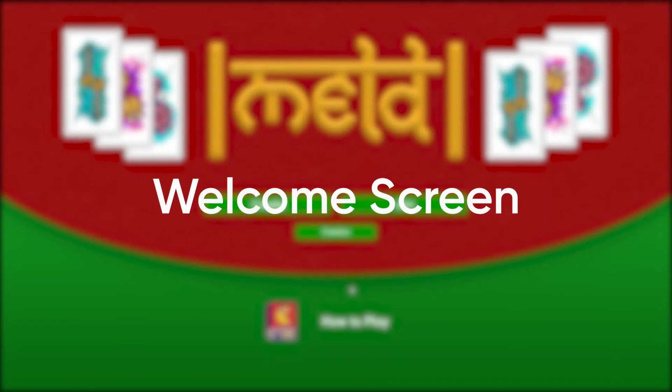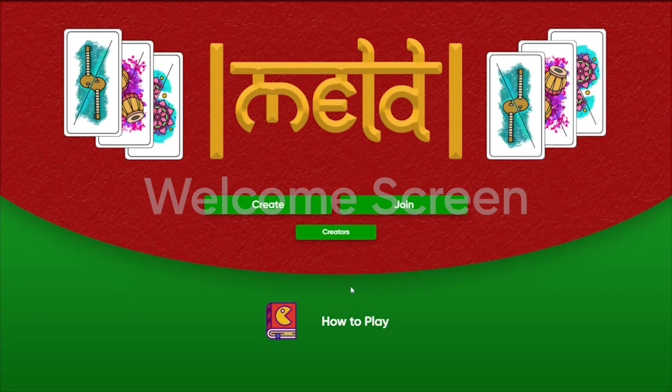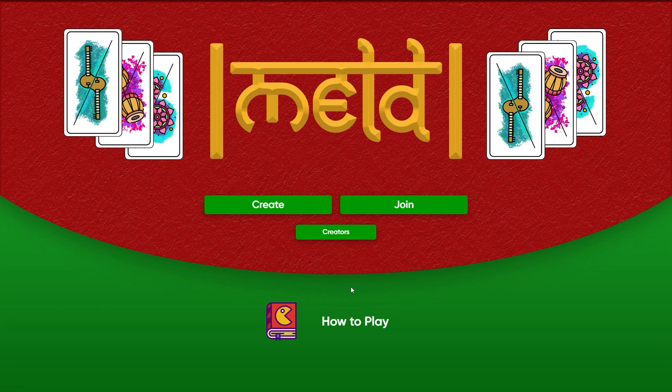Welcome to MELD. MELD is a card game where the cards are divided into three categories: Composition, Ragam, and Talam. The aim of the game is to MELD by collecting a composition and its corresponding Ragam and Talam.